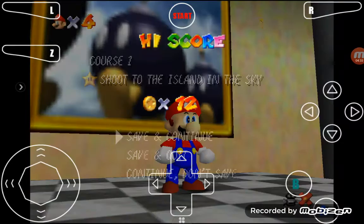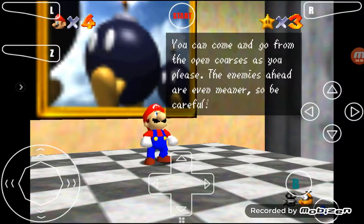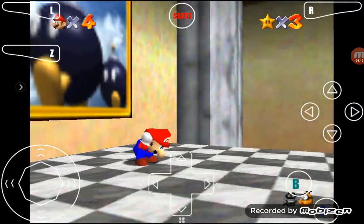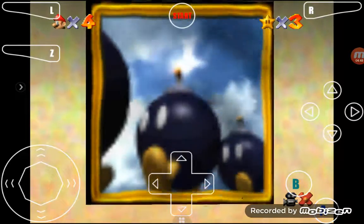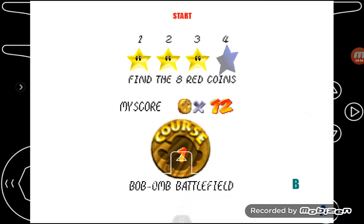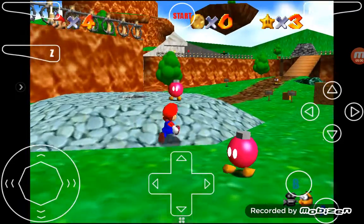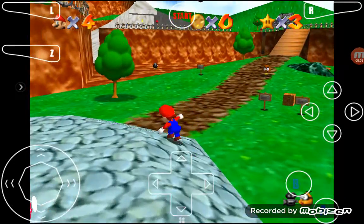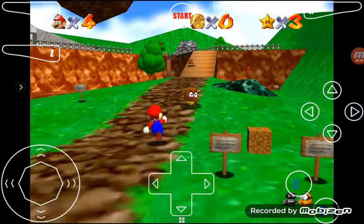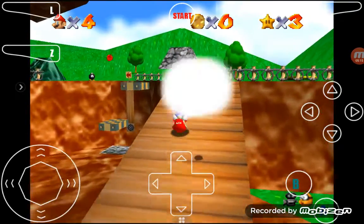Sorry about that little moment of quietness - I just had to get some water. You've recovered three power stars. Now you can open any door with three on it. You can come and go from the open courses as you please. The enemies ahead are even meaner, so be careful. Let's see what other things Bob-omb Battlefield has to offer. Find the eight red coins - alright, let's find those. I think the next level is the one with a wing cap, which we haven't unlocked yet. Also, sorry that my voice sounds weird - my throat's hurting again.